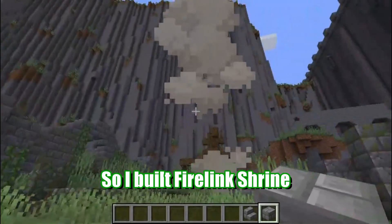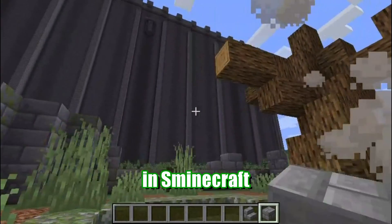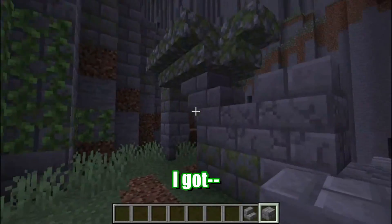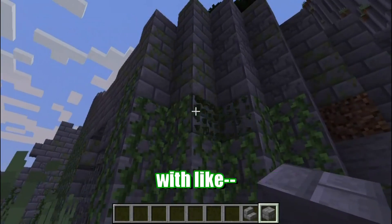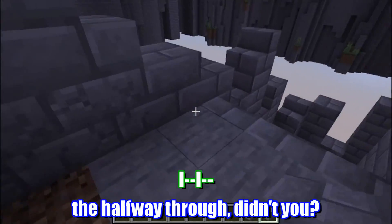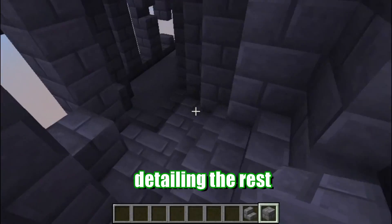I built a Fire Link Shrine in Minecraft. You have the little firekeeper chilling in there. I got good detail in this earlier part with the vines and stuff. Yeah, but you kind of gave up halfway through, didn't you? I did end up not detailing the rest.